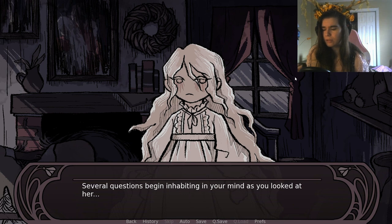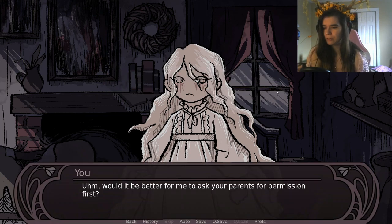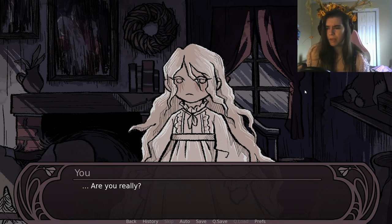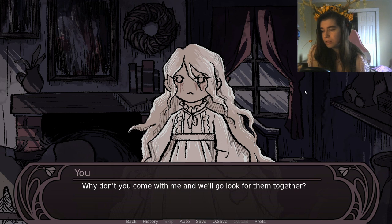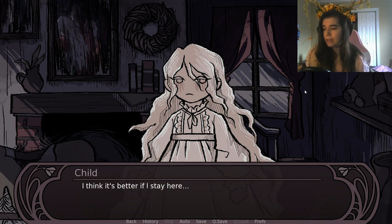Several questions begin inhabiting your mind. Where are her parents? You ask if you should get their permission first. She replies: 'There's only me.' Her parents left. 'They left a child like you behind? Were you abandoned?' She says she doesn't think it was intentional and that she's big enough to manage on her own. You sigh, finding it absolutely ridiculous they left such a young child in this dilapidated house all by herself.